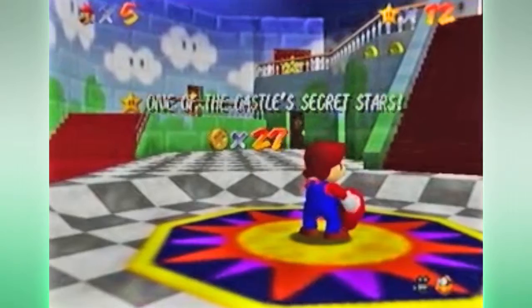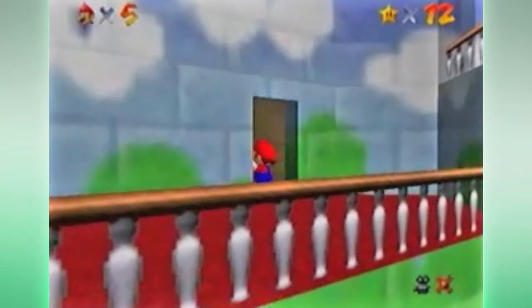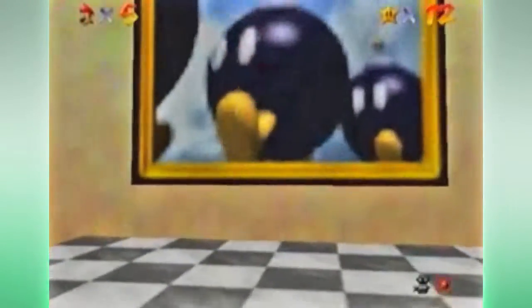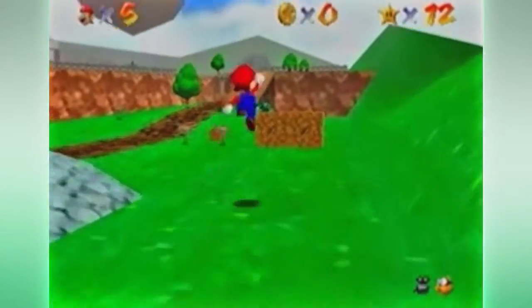Because we're going to have to do some longer levels, not just get on track. So we're going to go back to Bob-omb Battlefield and get the two stars I need. The 100 coins star is kind of annoying, but I can do both of these stars in the same run, so that's a better thing to think about.